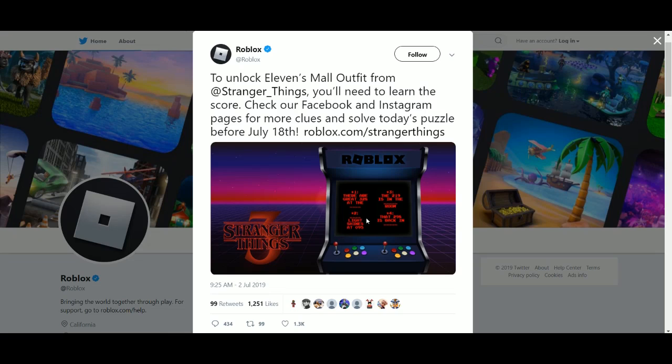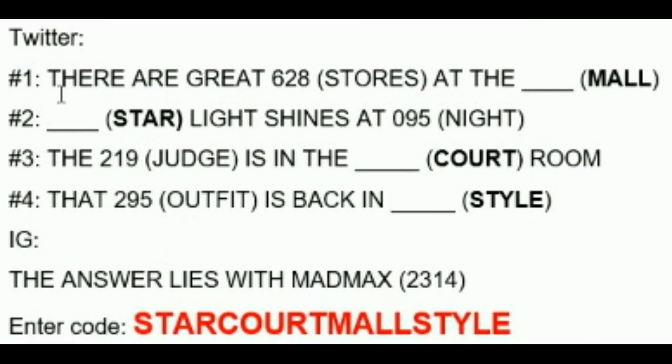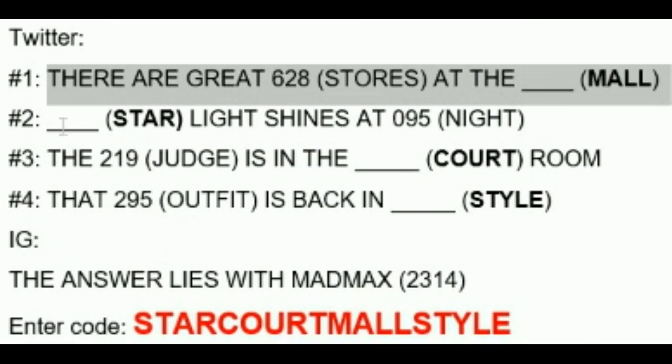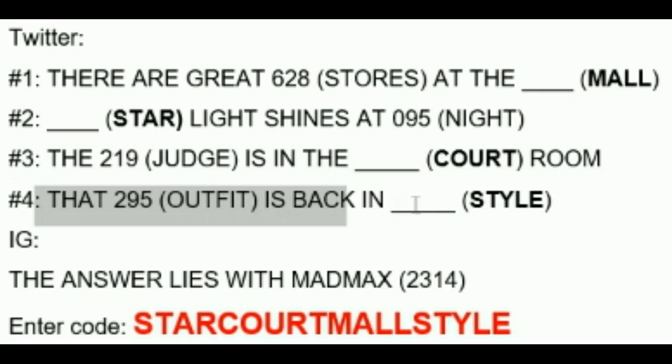There are clues referencing numbers from different rooms and lights: '2-1-9 is in the room, light shines at 0-9-5, and 2-9-8 is back.' Combining these four numbers in order gives you 2-3-1-4. The clues reference stars at the mall, starlight shining at night, judges in the courtroom, and the outfit being back in style.